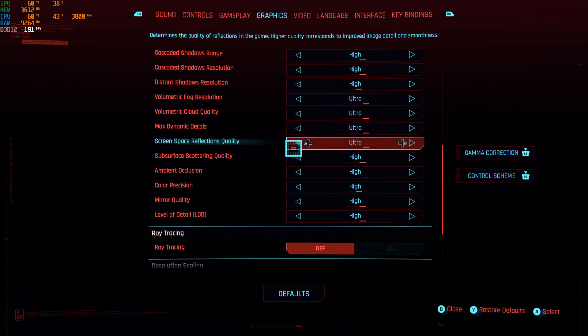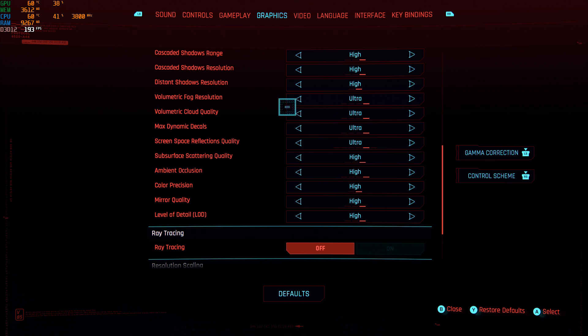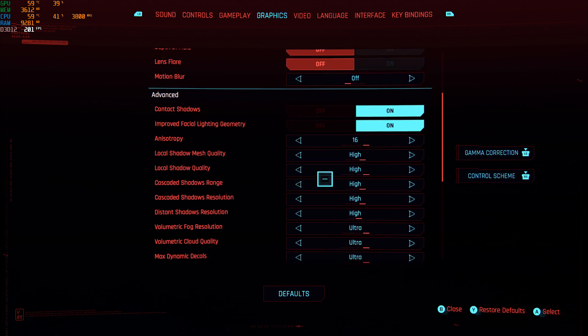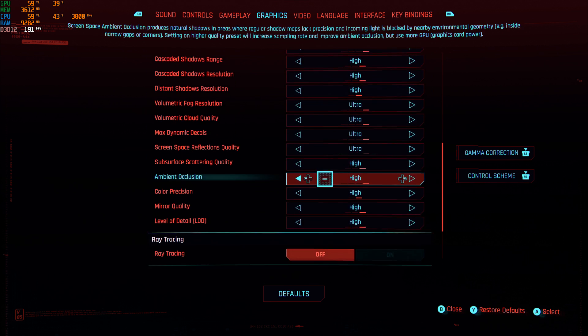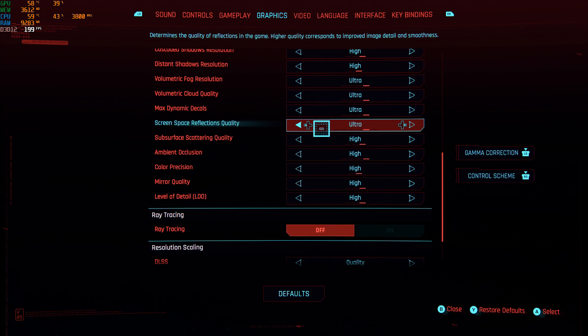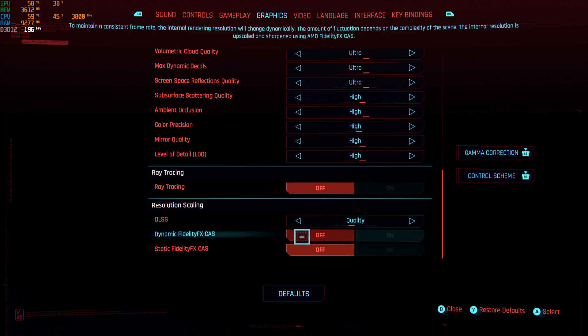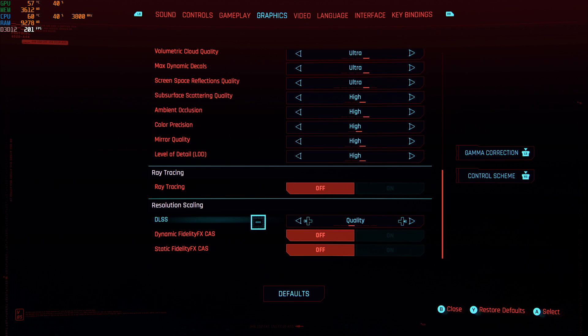A lot of them tell you things like screen space reflections quality — turn it down to medium, low, or off. Same with the ambient occlusion. Now, I've basically got everything set to ultra except for film grain, chromatic aberration, depth of field, lens flare, and motion blur — they're all off. Everything else is basically maxed out, except screen space reflections which I've got on ultra. Ray tracing is off, cast is also off, and DLSS is still set to quality.